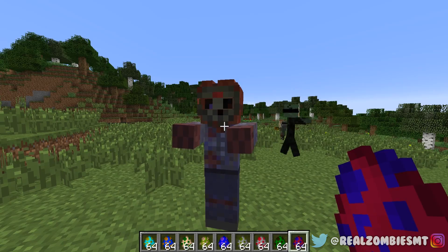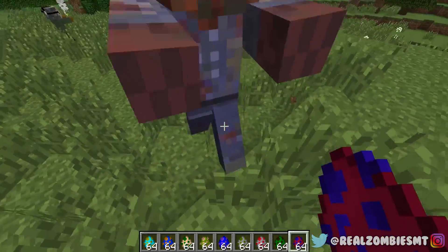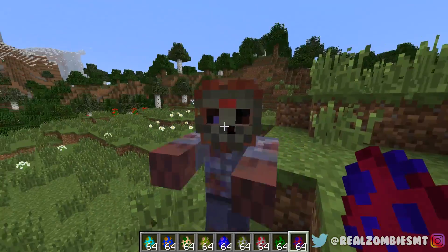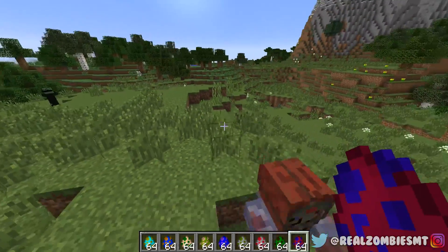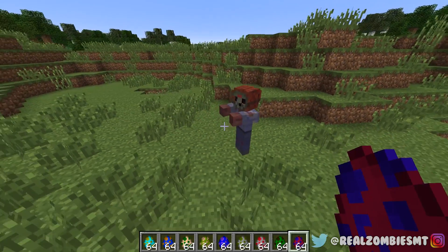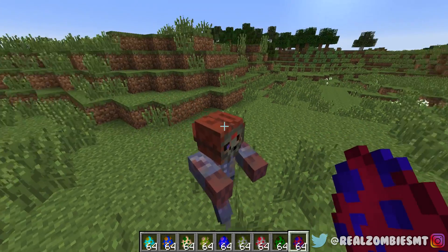This is Part Nine Jason. You can definitely tell he's a zombie — his outfit is all worn and torn, his mask is literally in his face, and his skin is rotten. He's definitely not human anymore. You really don't want to be near this one — he's really scary.